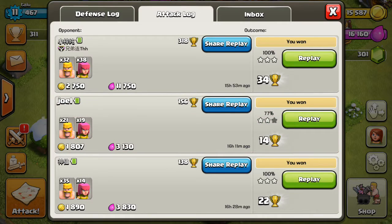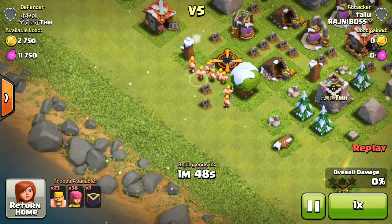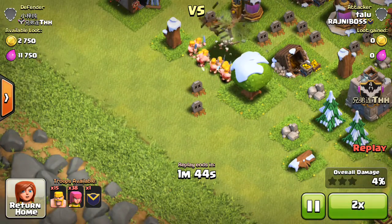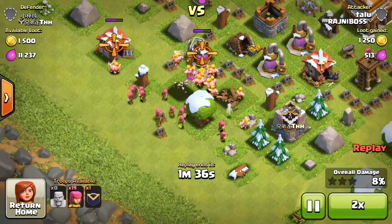If you spend too much time on Clash of Clans, I suggest you use Barbarian and Archer because they take low time to produce and are also low cost. So what do you do? First you release the Barbarian, and then you release the Archer for support and loot the magic.